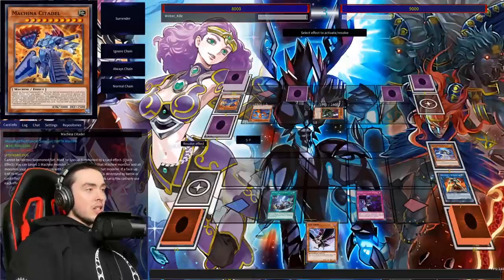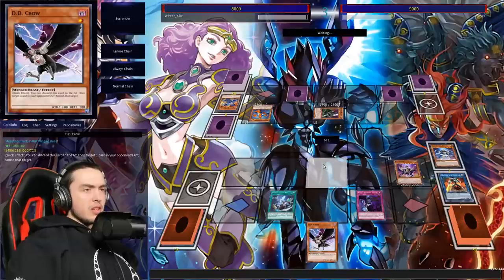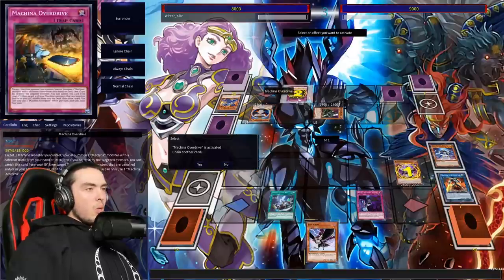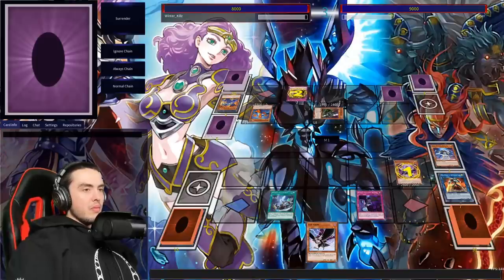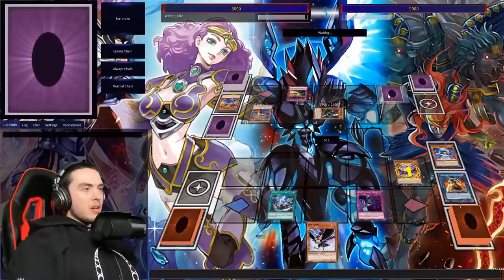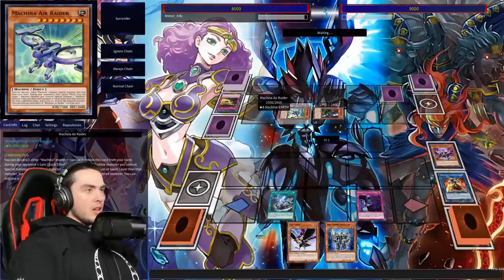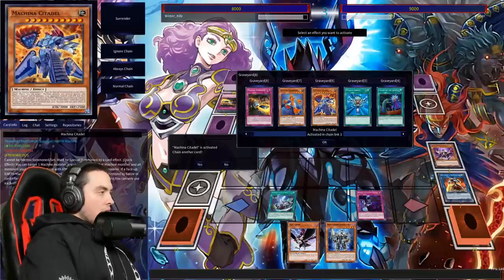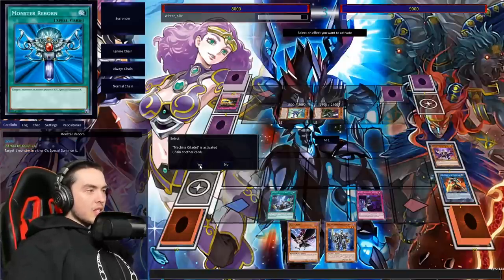We'll put Purple in this column. We draw DD Crow, which is actually really good because he keeps bringing that Citadel back. We don't want him to revive it again, so we have DD Crow to clutch here. There's the trap over there. We add Gear Sue — another Machina, and he has no cards in hand. What is Citadel doing now? Can we DD Crow? He wants to special summon it — DD Crow, activate! Good riddance. Is he going to use Overdrive?